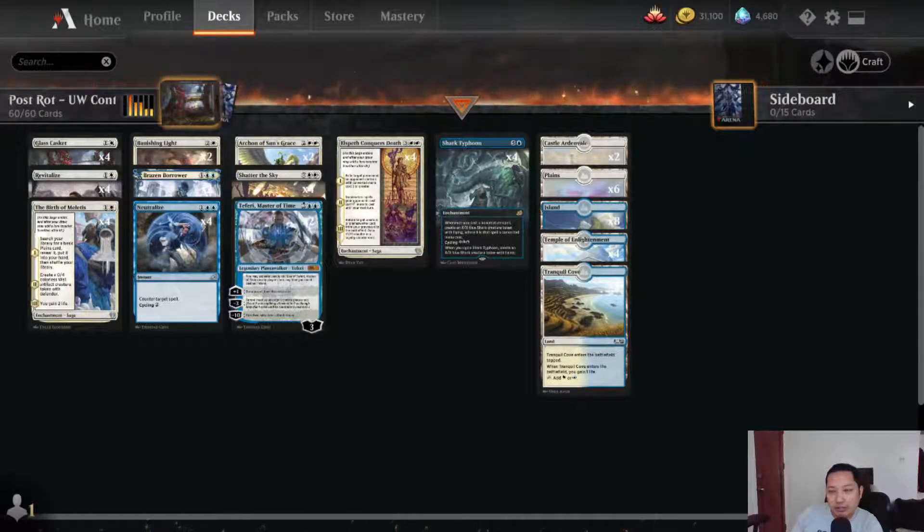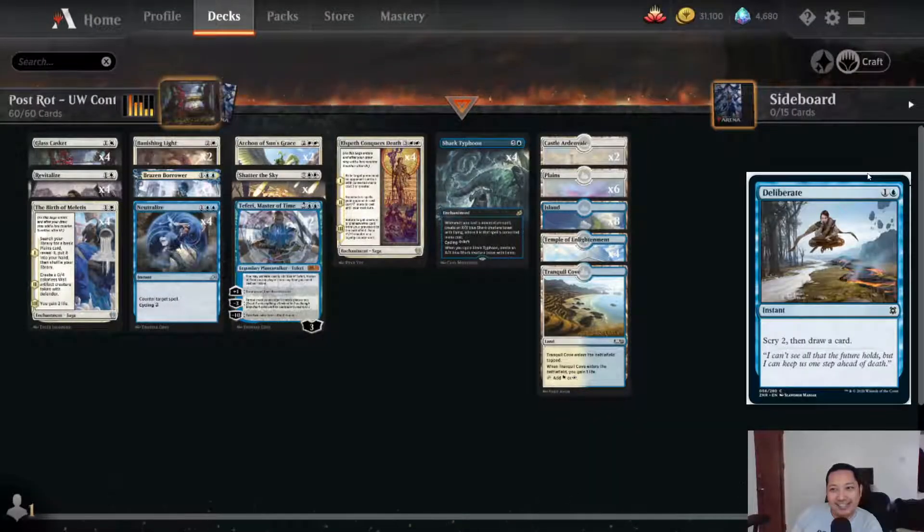I was skimming around Zendikar Rising previews and I found this card — Deliberate. Deliberate is an instant for one colorless, one blue, and it says scry 1 then draw a card. It sort of looks like Preordain, and it's an instant, so it feeds the graveyard. Paired up with Uro, it's great. Anyway, after this week I'll try to go far away from green-blue.